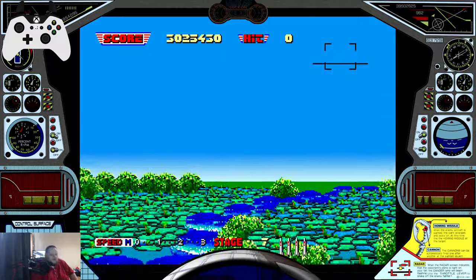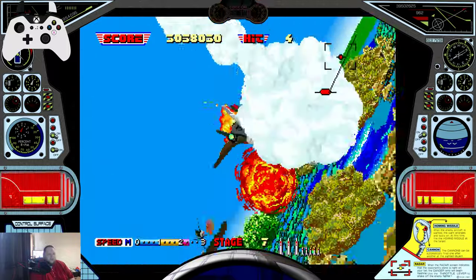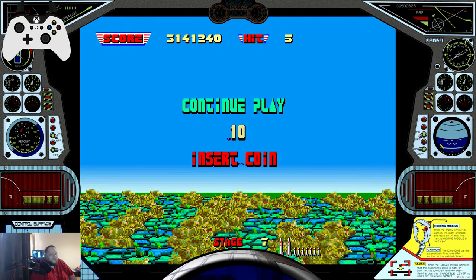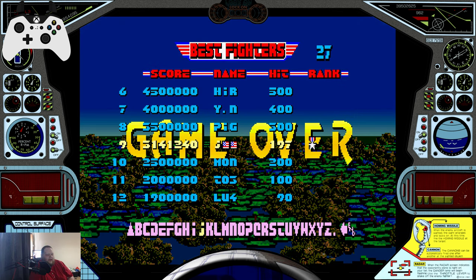That's the end of my run — wait, I've still got one more life. Okay, I thought I was dead. It looks like I've got MiG-29s on my backside now, and it's game over. But there we have it, boys and girls — the end of my run. The high score is 3,141,240. That is my score to beat. I hit 197 enemies to get that high score — 197 enemy planes.